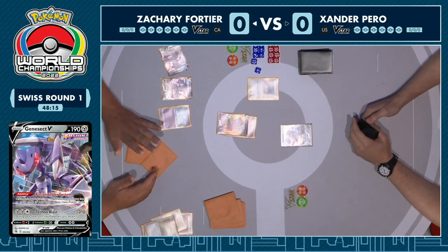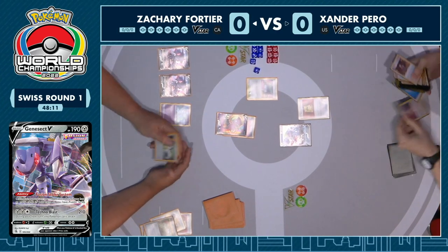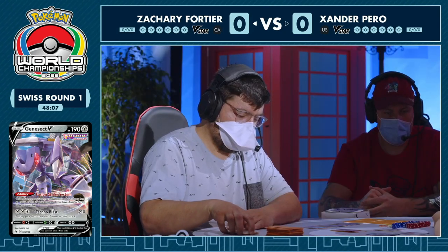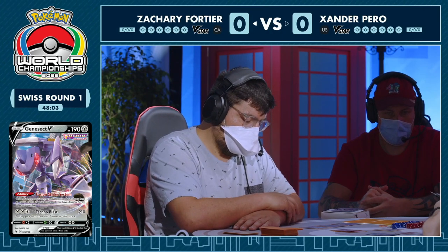Turn one you can't play a supporter, but that's the card you want to have. We did see an energy drop onto the Mew, and that's pretty much everything you could ask for if you're Zachary — you've got your two Genesects, your Mew, your Meloetta, your energy drop, and you've even got your Rose Tower there. So that's a good start.